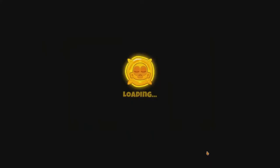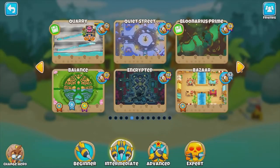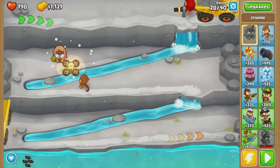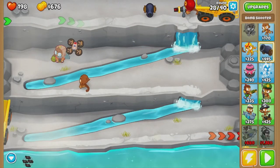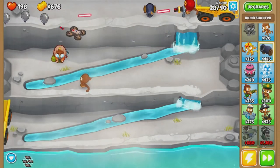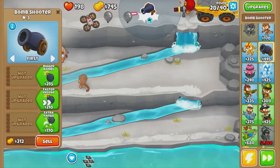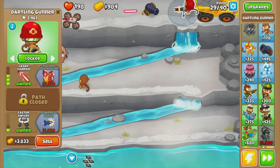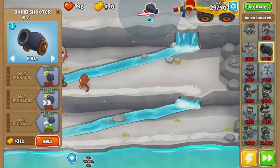We kind of need to get rid of them. Quarry is the first on the intermediate page, if you're wondering. I'm going to get a bomb shooter, because this will also help in getting rid of the MOAB when it comes, if we get bottom path. I'm going to get powerful darts now.